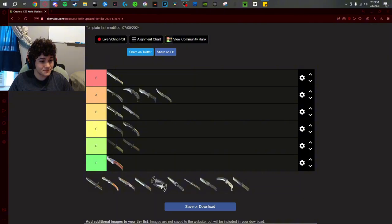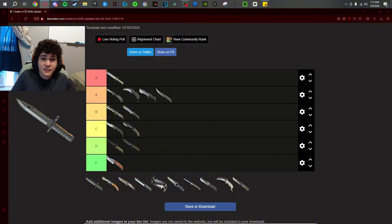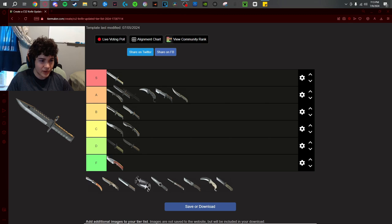The M9 Bayonet. I'm gonna gas this knife up and then you'll see where I place it. This is probably the best looking knife in CS purely aesthetically. The blade is beautiful, the handle is the other perfect handle in this game. It doesn't need a rare inspect or rare pullout — what you see is what you get. This knife is amazing. Objectively speaking it is better than the Bayonet, but subjectively I like the Bayonet more. I don't think it's S tier — it's at the top of A tier. I'd take this over Butterfly and Karambit.